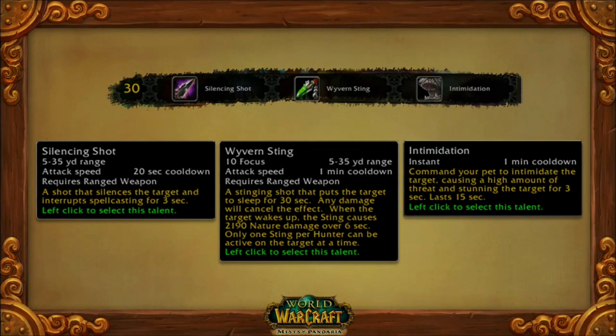Level 30 is a crowd control tier. Silencing Shot, Wyvern Sting — pretty much the abilities we have today. Intimidation is now here and we went ahead and changed Beastmaster's level 10 ability to Kill Command, which has always kind of made sense.